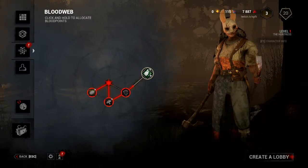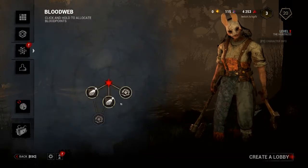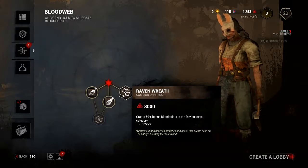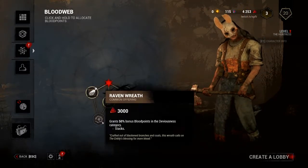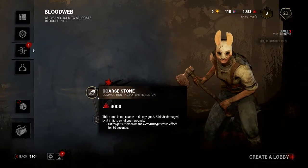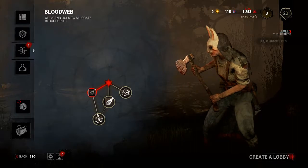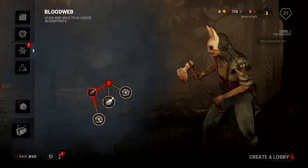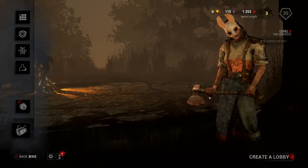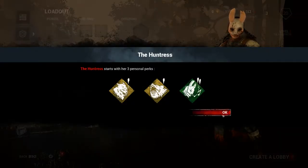It doesn't explain what those things it says it does mean to me. I don't know what a regression penalty is. Does that mean the generator is knocked down by 4%? Like, the completion? That's what I'm assuming. I don't know what the hemorrhage status means. Assume they slowly bleed out. It does a very poor job of explaining what anything means — and by a poor job, I mean no job whatsoever.